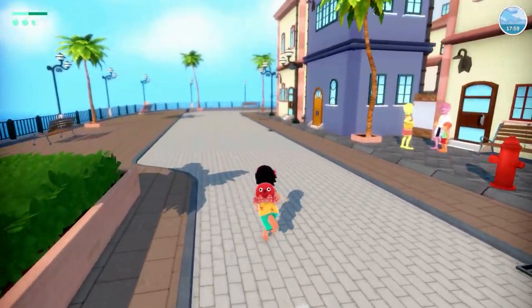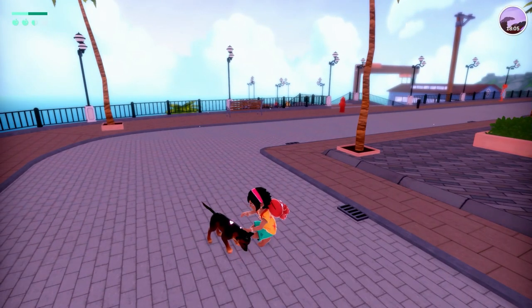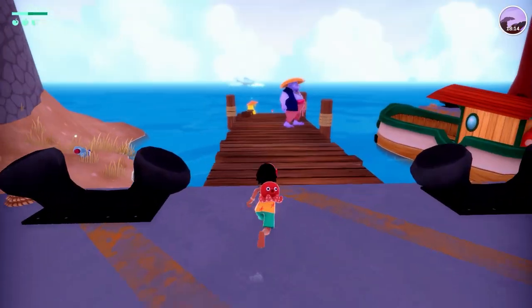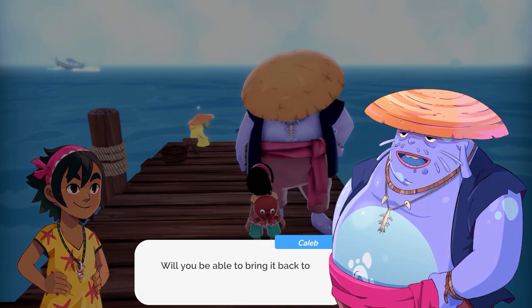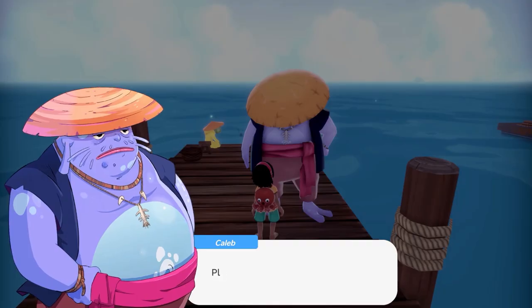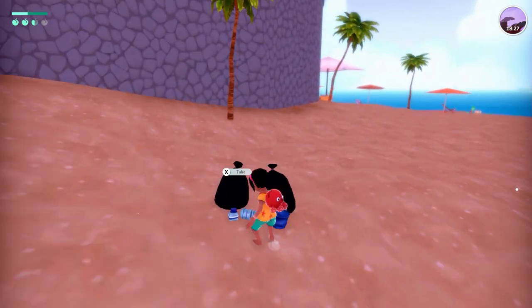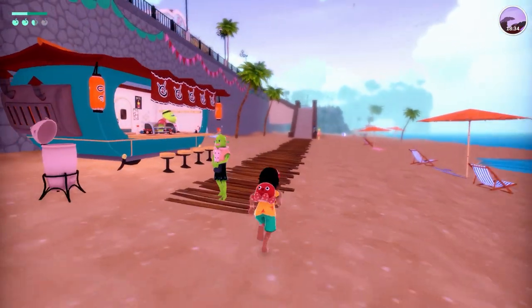We go give Caleb the materials. I stop to feed the dog. Let's go give Caleb his stuff. Caleb says with those materials he'll fix the oven in the blink of an eye, and asks if we can bring it back to Taka who is desperate. We pick up some garbage that people are leaving in predictable spots and get two apple peels.